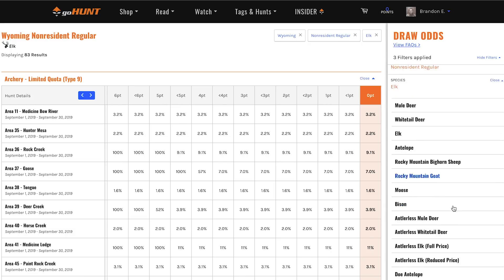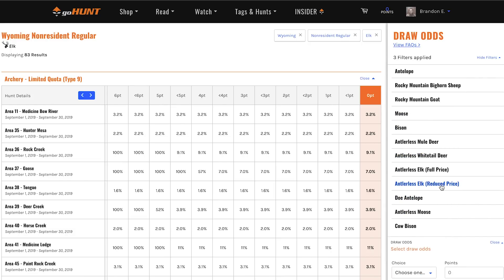One neat feature about this section is that all our antlerless draw odds are here. A lot of people ask if we do anything for antlerless, and these are all listed at the bottom of that species section. If you scroll down, you can select full price antlerless elk, reduced price antlerless elk, doe antelope, antlerless moose, and cow bison. All of those are available for draws, so if you're looking for just an opportunity-type hunt, you can find one you can draw at a hundred percent and go harvest some meat for the freezer.